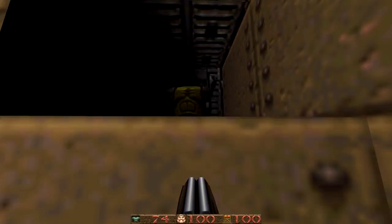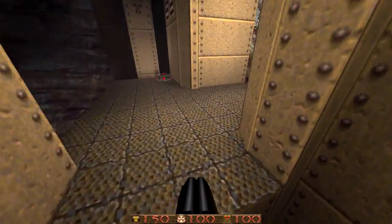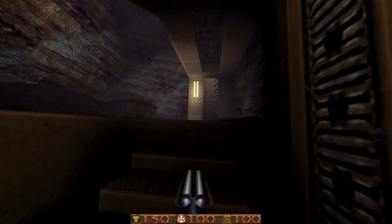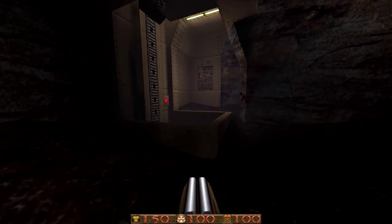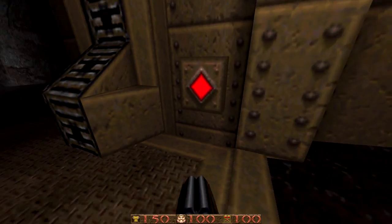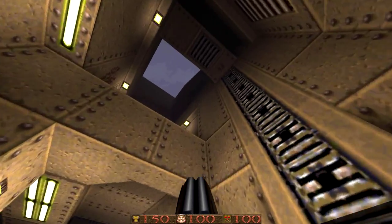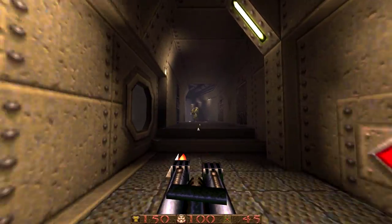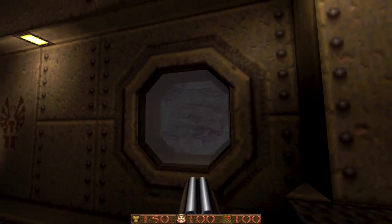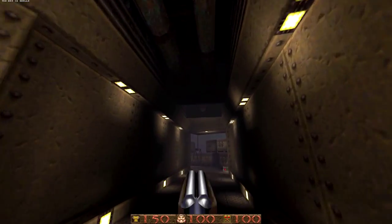Now we can grab the secret on this lift. This lift is really weird — there are a couple of lifts in this map which haven't been thought out too well. You have to jump down and then jump inside the lift area to press the button, and get out before it crushes you. The button should really be on the outside of the lift. It's a minor niggle but strange, and I think I had the same kind of issue in a couple of other MFX maps as well.